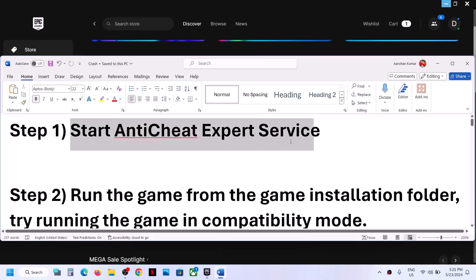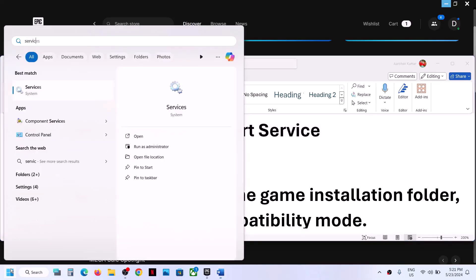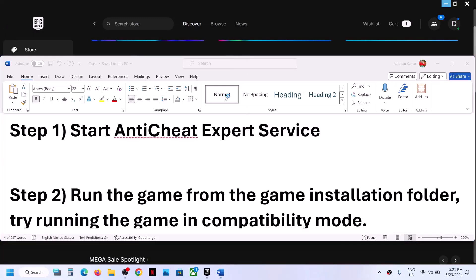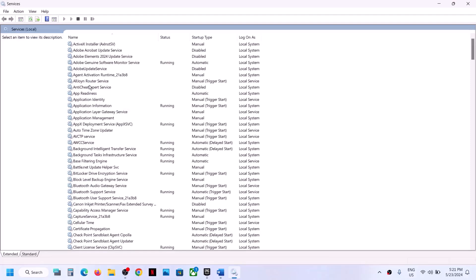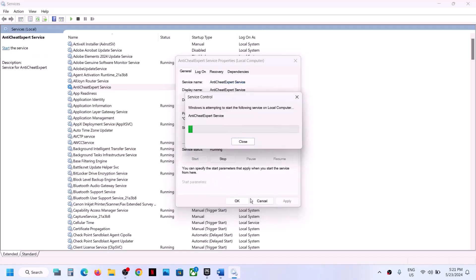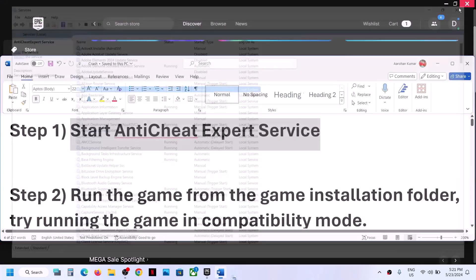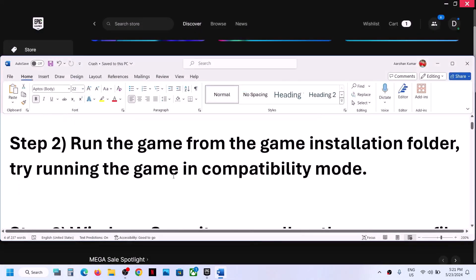The first step is to start the Anti-Cheat Export Service. For this, type 'services' in the Windows search box and then click on Services. Over here you can see Anti-Cheat Export Service — double-click it, set the startup type to Automatic or Manual, then click Apply, click Start if highlighted, and then click OK. Now you can launch the game and check if you're still facing the problem.